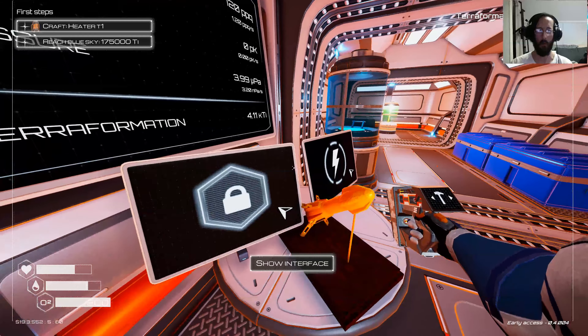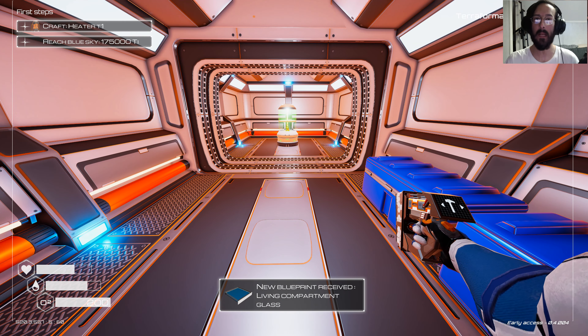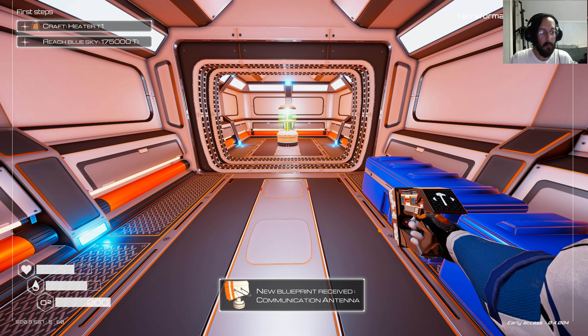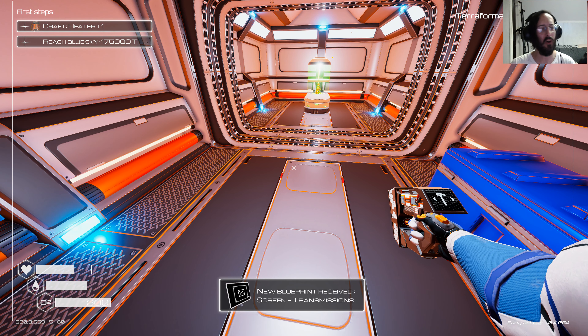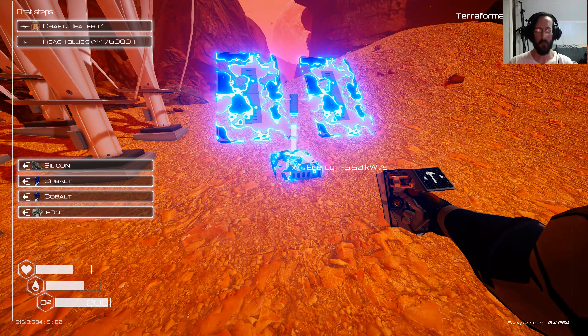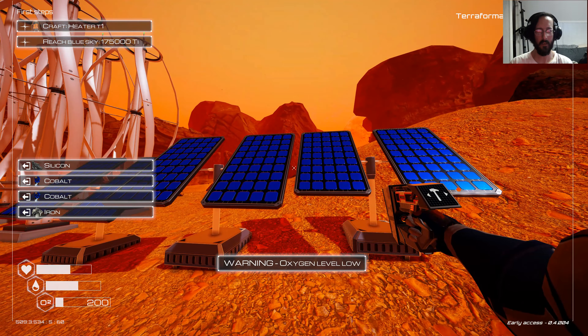Oh yeah! Living compartment glass — that's a new one! Communication antenna — maybe you can get a map. Screen transmission — oh, that's just letters and stuff, we saw that earlier. Let's quickly build one of these — and two, and three.